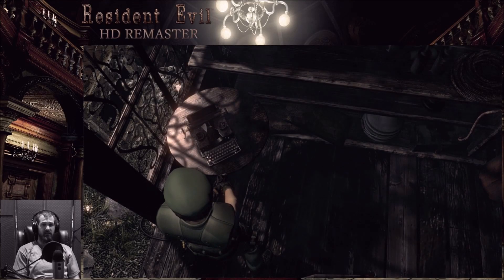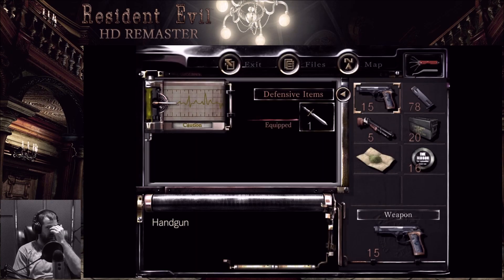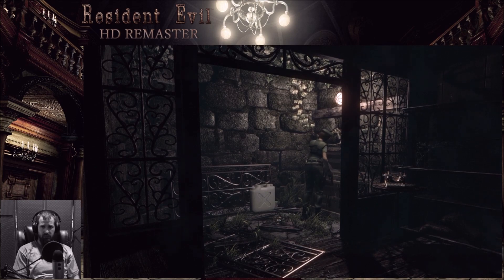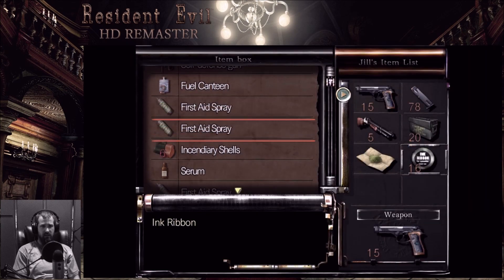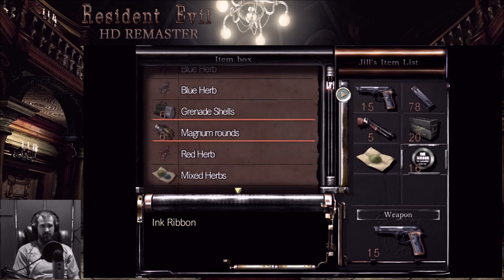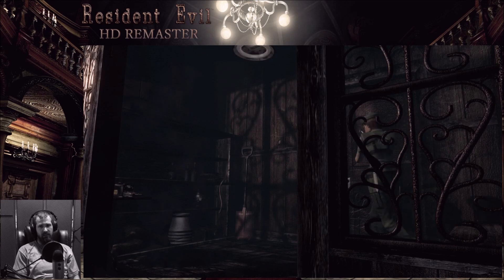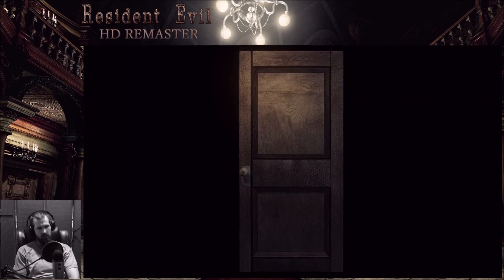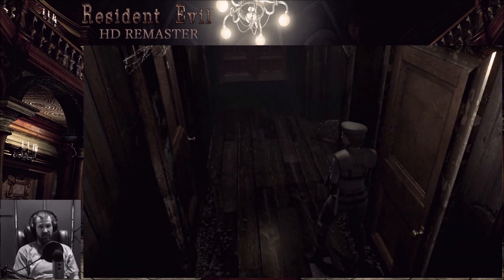Welcome back, everybody, to the next episode of Resident Evil HD Remastered. What's my inventory look like? I don't need those ink ribbons. That's what my inventory is looking like. Let's get them all out of here. I looked up that little magnum we have, and apparently it cannot be reloaded. So at some point I just need to use it, and then say goodbye.